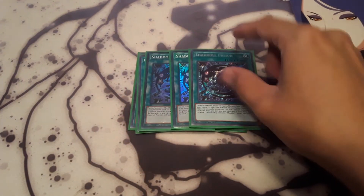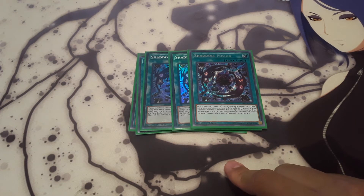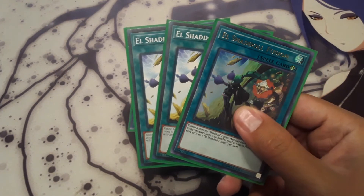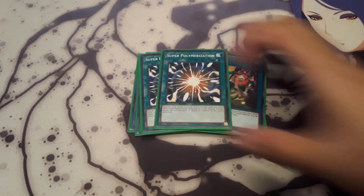Then three Shadal Fusion — in my opinion the best fusion card in the deck, because if your opponent controls an extra deck monster you can fusion summon using monsters from your deck as material. Then one Al Shadal Fusion, which is just a quick-play fusion spell for the Shadals — helps you push for game or OTKs. And then Super Poly at two: you discard one card, fusion summon a monster using materials on either player's field. You can really disrupt plays and get rid of big boss monsters because your opponent can't respond to it.